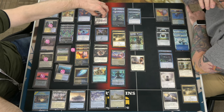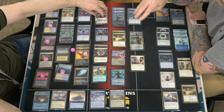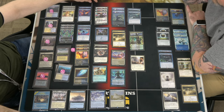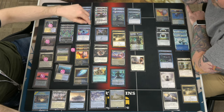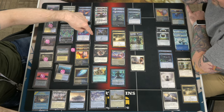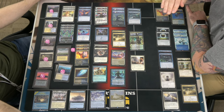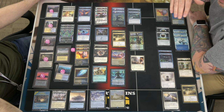There are three copies of The Wandering Emperor — that should be four, but I only have three, so maybe that swap happens there. It's a win condition but it's also removal. One copy of Dig Through Time, which I always seem to draw against you. As soon as Dig Through Time was printed I've tried to play it in whatever I can.